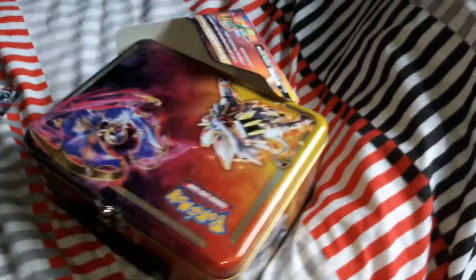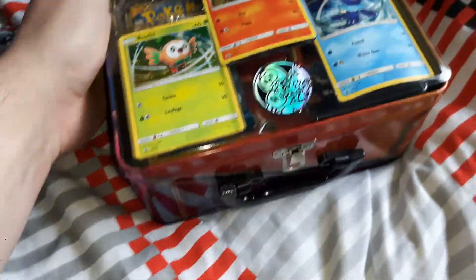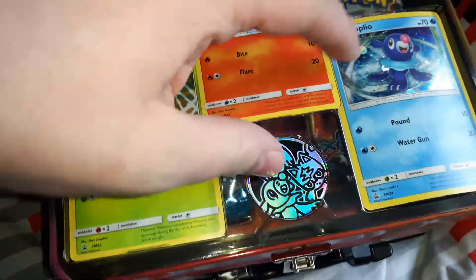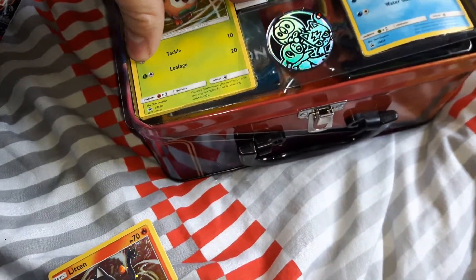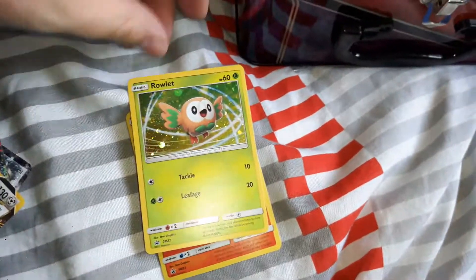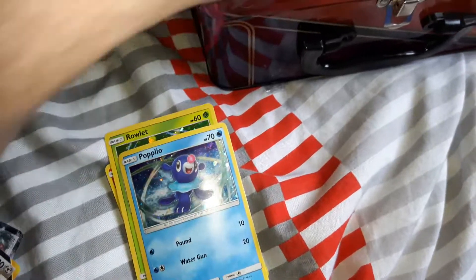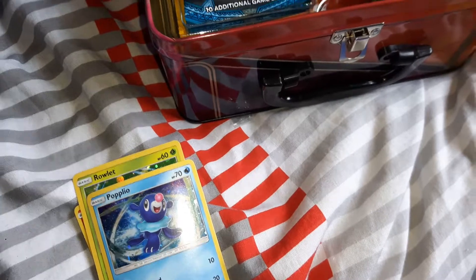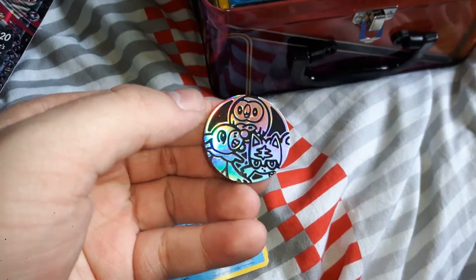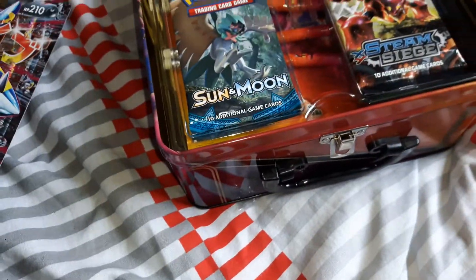Pretty awesome — that's the Mega Sharpedo card set. So far three different types of good cards: Sharpedo EX, Mega Sharpedo EX, and a Bronzong BREAK. Now I'm going to start opening the tin. We got what looks like reverse holos — a Litten, a Rowlet, and a Popplio. It also comes with a coin. It comes with all three starter Pokémon — Popplio, Rowlet, and Litten. Pretty good.